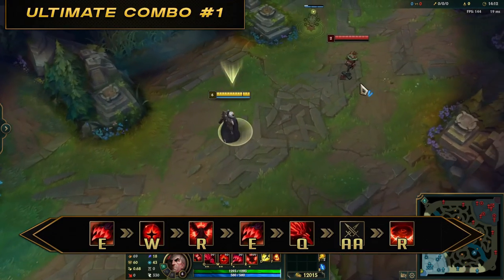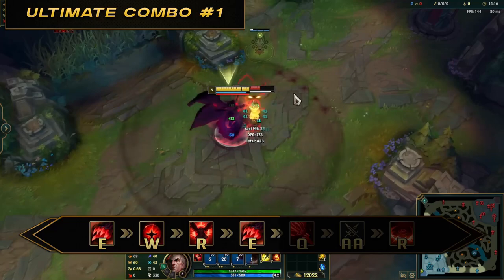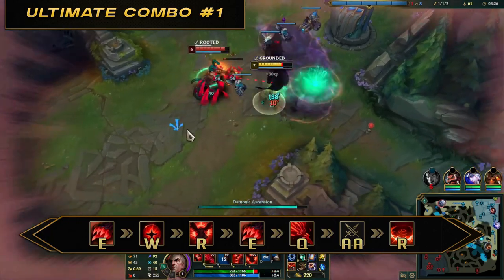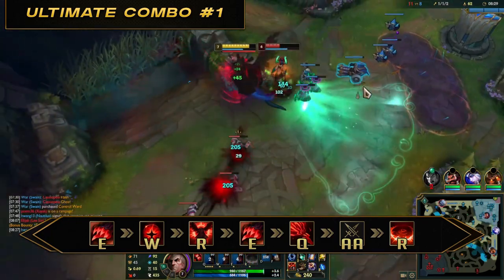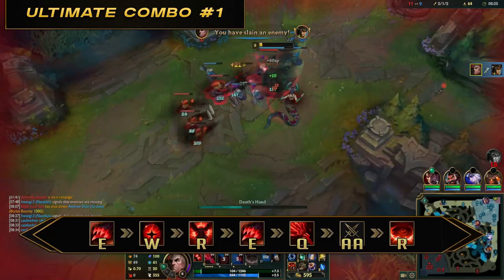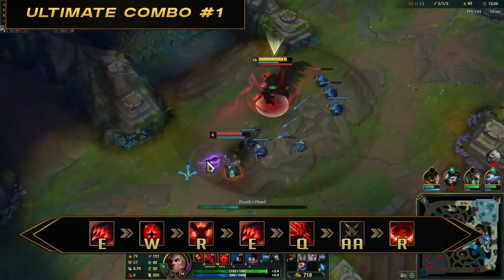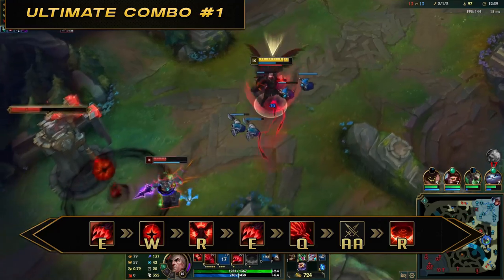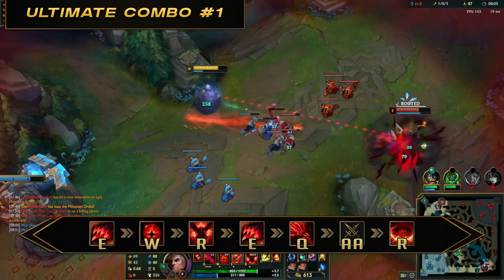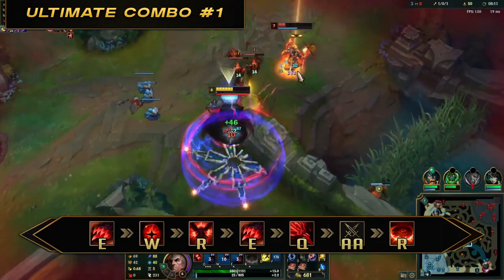Ultimate combos. Full combo number one: E, W, R1, E2, Q, auto attack, R2. Start by landing E, then activate ultimate — this ensures mobile enemies are locked in while taking damage over time. Landing E first also saves you from wasting ultimate: if you miss E against a mobile champion, don't use ultimate and try again later. Using ultimate straight away against a mobile champion would spook them and they can dash or blink away until your demonic energy runs out. After Demon Flare, keep spamming Q and following the enemy for as long as possible.